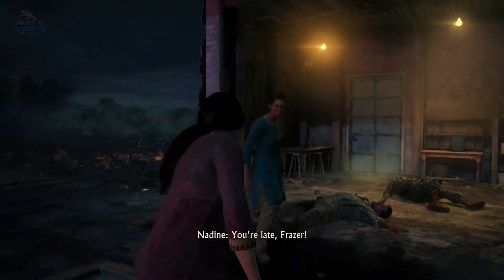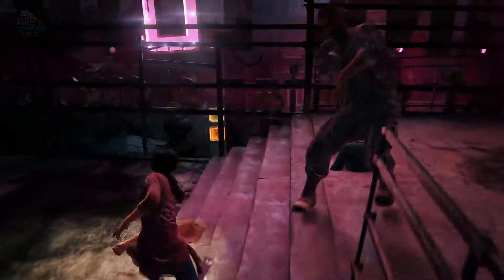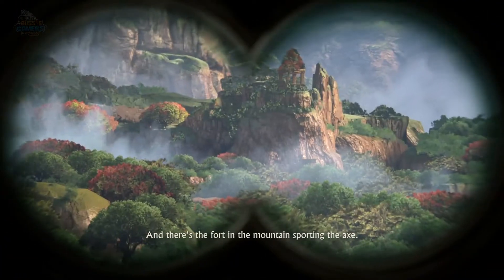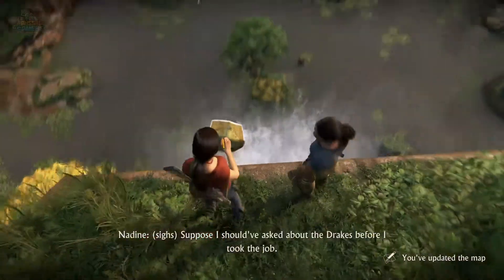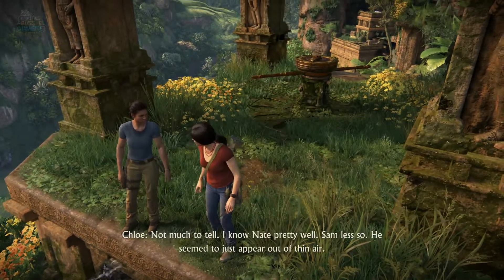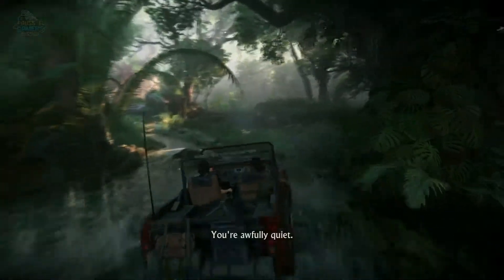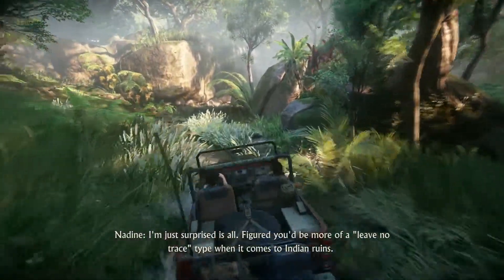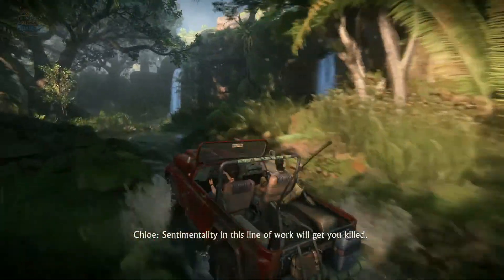Chloe teams up with — or rather, hires — Nadine to help her on her mission to locate the Tusk of Ganesh, which is an extremely valuable relic in the world of treasures. The Lost Legacy's timeline fits in somewhere after the events of Uncharted 4, but before its prologue. We learn this through dialogue and banter between Chloe and Nadine, of which there is plenty. It seems there isn't ever really any empty air time when playing, as there always seems to be some form of conversation going on.